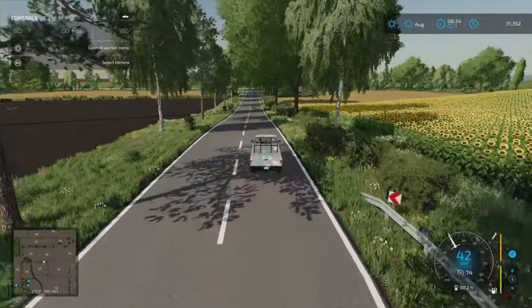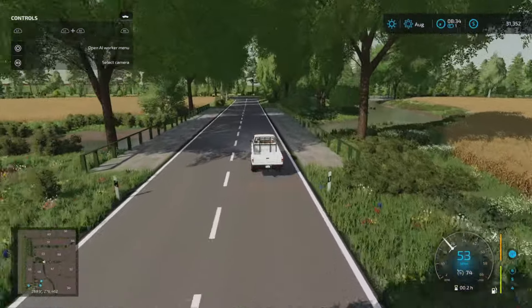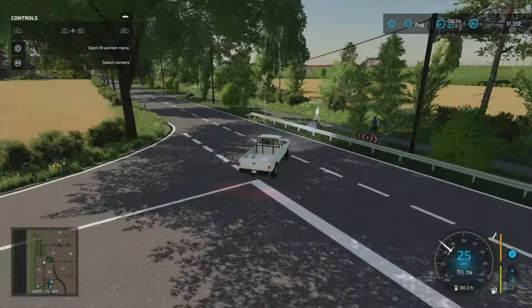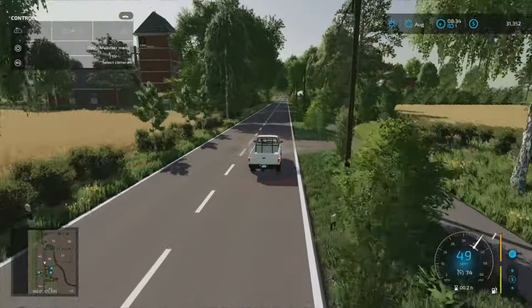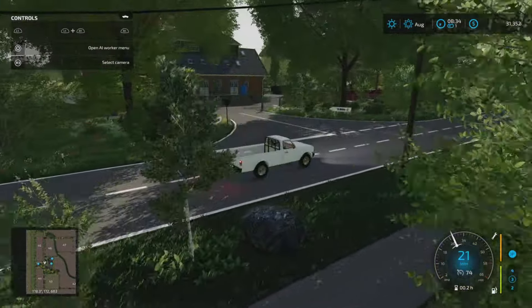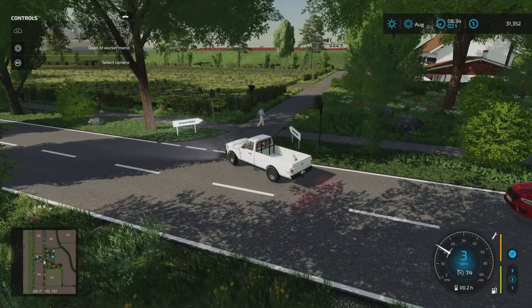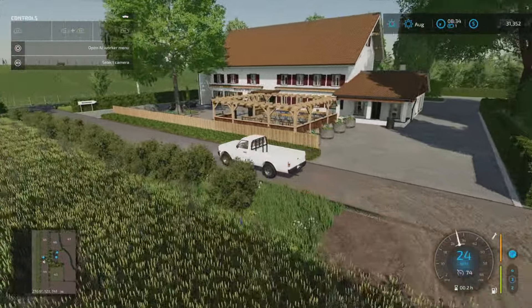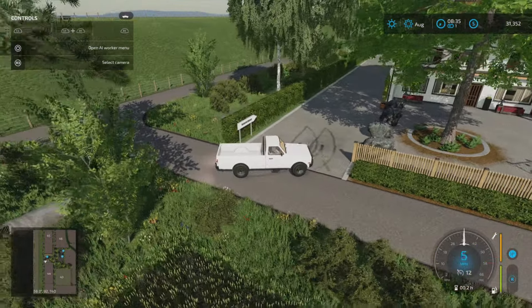Sweeping around, the next sell point we come to is TG, which also has a lime station. So to our left is the TG sell point with lime station. And then just to our right, we've got the restaurant — restaurant Hanson's sell point. This is where we get to screenshots. We've got the sell point restaurant Hanson.